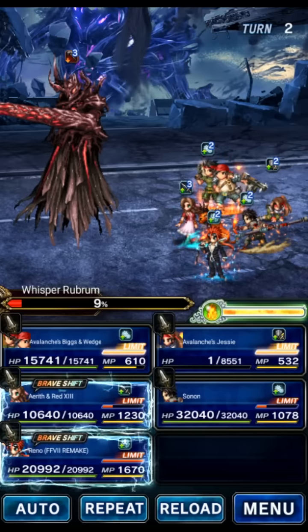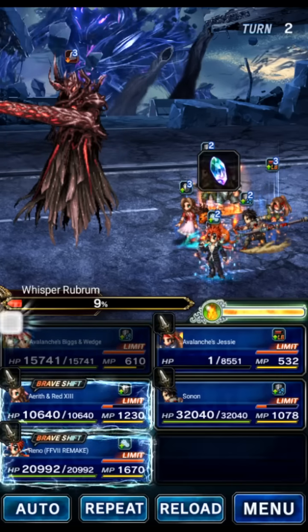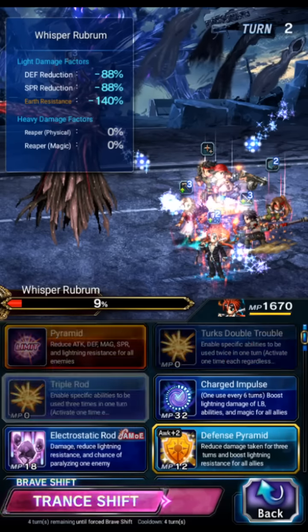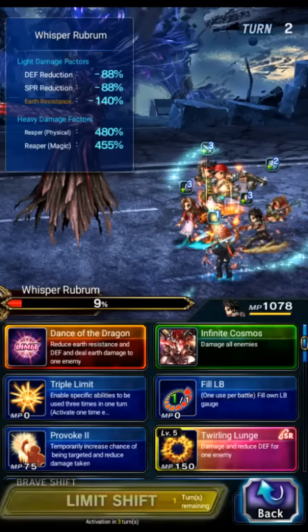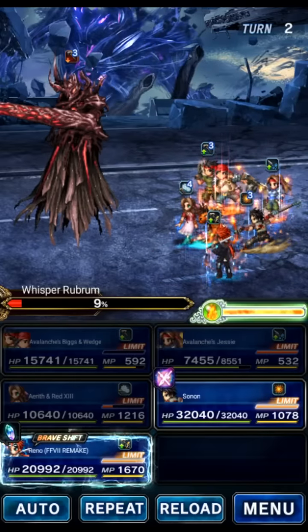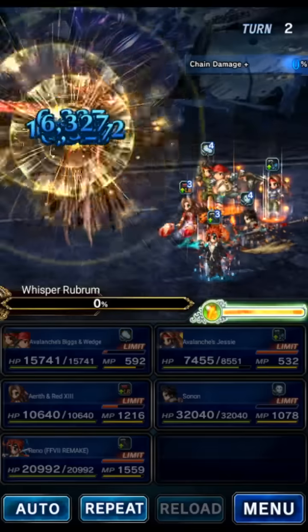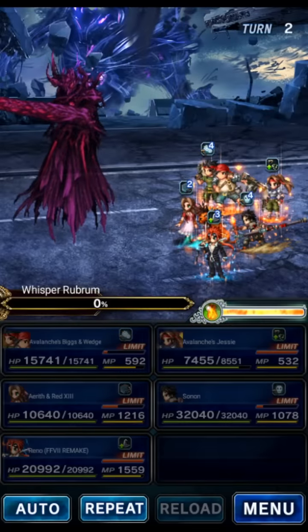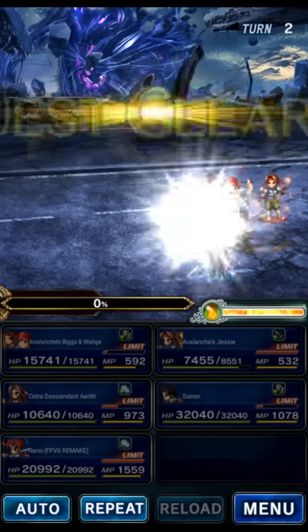Now we're going to do the same thing. If your LB is not ready, Jesse can triple-cast Midgar Special. Then we can entrust with Biggs and Wedge. Triple bolting with Reno just in case. You can Curaga and get a heal. And then we're going to LB. I did a Stardust Ray on Reno — wrong chain family, it's Bolting Strike. Whoops. Didn't matter though — and that was the budget run.